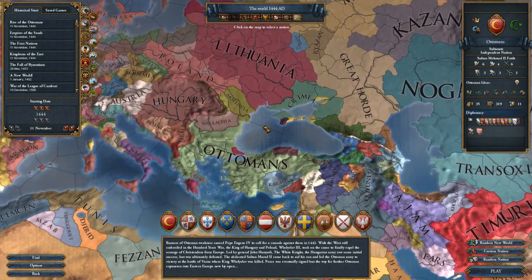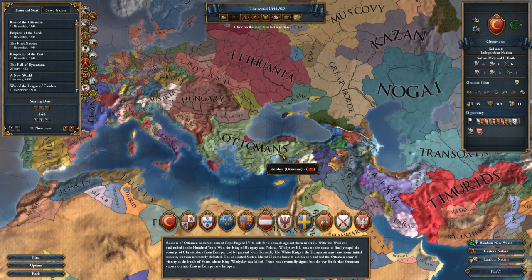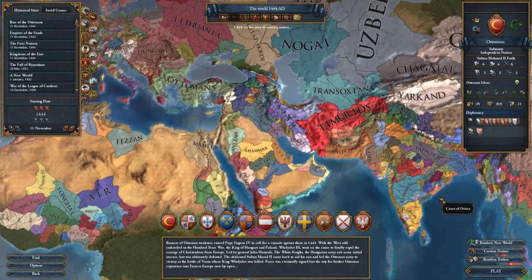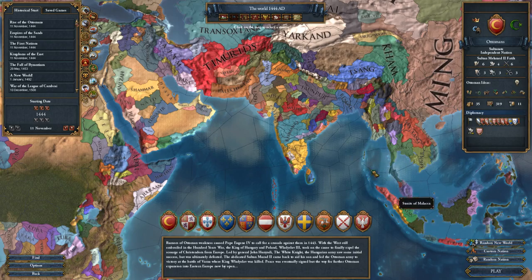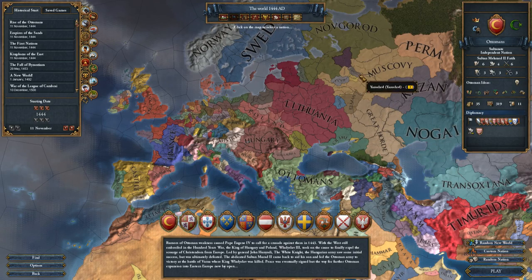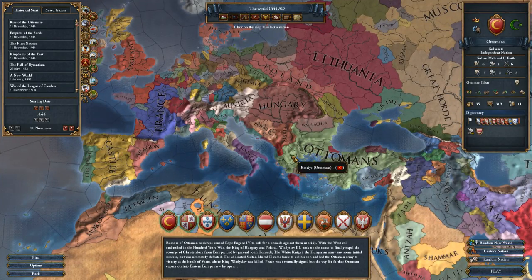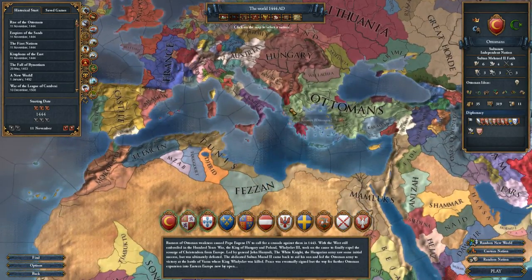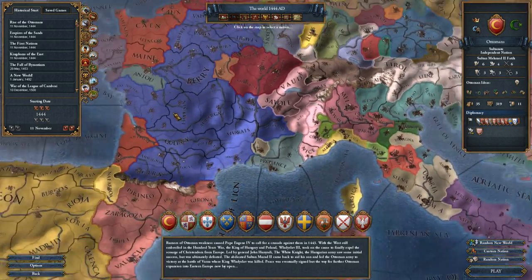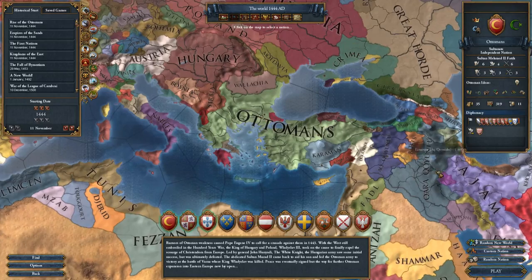I don't have an exact achievement I'm running for here. I'm really just going to go through the missions of the Ottomans and blob out. We could find ourselves all the way over in Malacca, going for the Sultanate of Rum and owning Moscow, Rome, and Constantinople. We could see ourselves doing a Parisian Pasha. It could all be done depending on how well this goes.